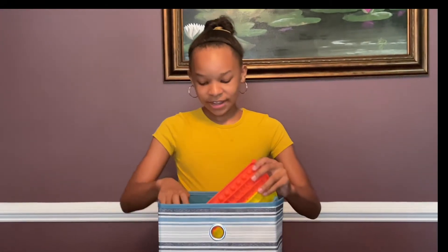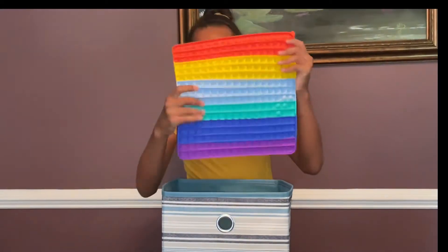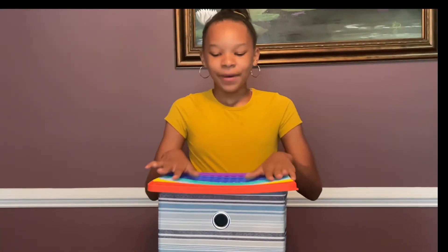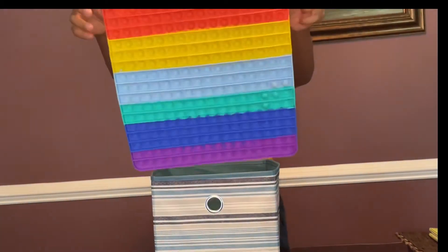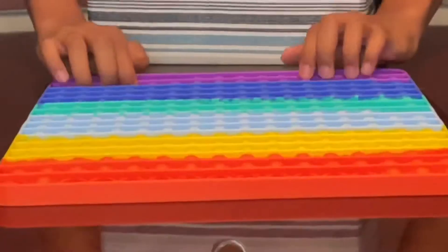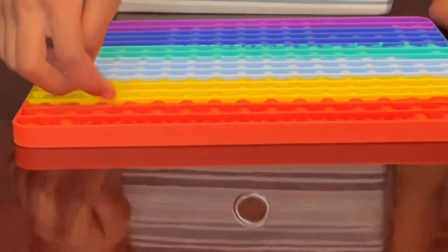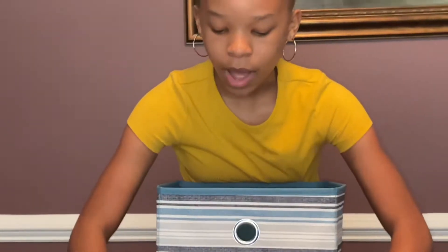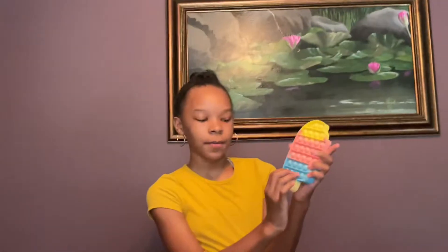Okay guys, my favorite thing is fidgets. I have no idea how many I have, but I keep this big rainbow poppet as the top of my fidget box since it has no lid. This rainbow poppet has around 200 something bubbles. It's louder on one side — softer in one area and harder in another. The quiet side on the red side is very hard to push down. I have another poppet too.